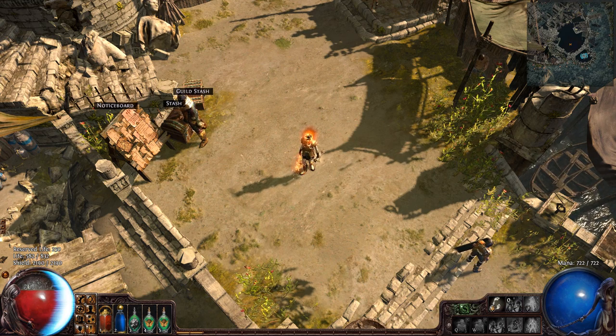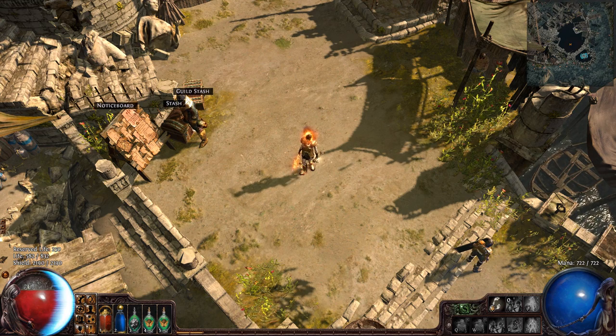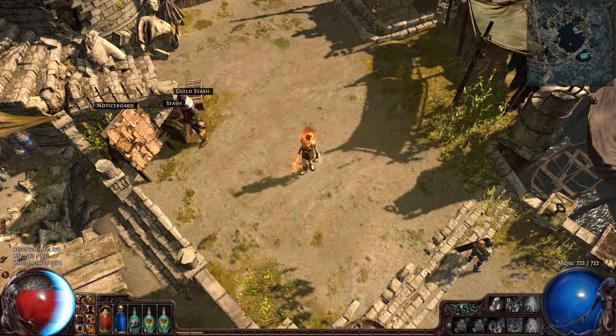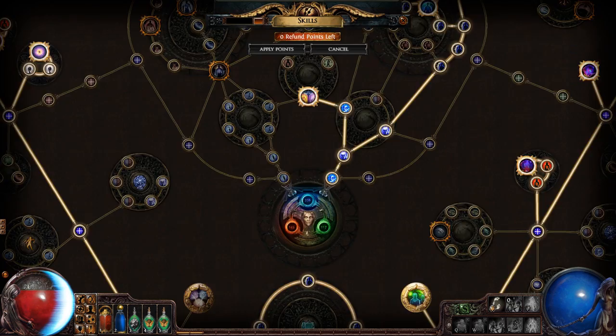What that means is when you do a magic find character — if you've ever played RPGs — monsters have a certain chance of dropping items. The idea of this character is to drop more items and better items, so I have a very high chance of that. So the passive tree: